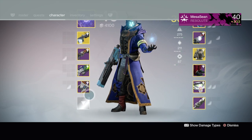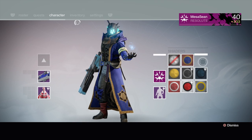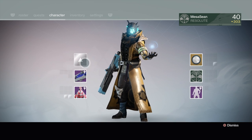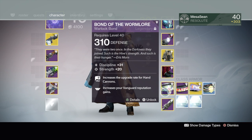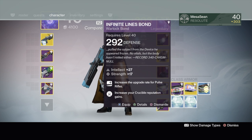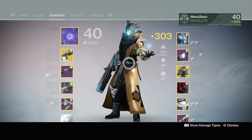You get a 33% buff if you've got the shader — there's my emblem. The first thing you want to grind for is whatever class item Saladin sells, because my old Iron Banner class item was 170 defense and that's not gonna cut it. Remember, power does matter.